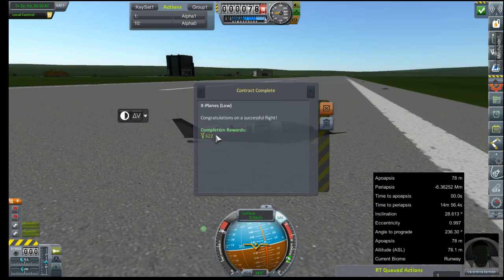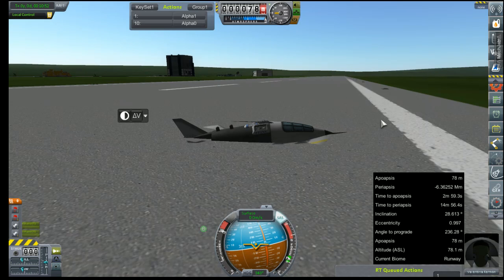Contract complete — X-planes low! The payout is less than what we paid for the aircraft, but that makes Val flight-qualified to do our first orbital flight, which we will be doing a test flight for in our next episode. Thanks for hanging out, guys — I'll see you later!